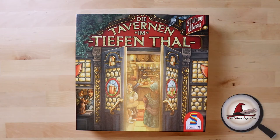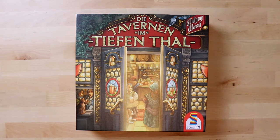Hello everybody and welcome to Board Game Inquisition, where we are fans of board games both new and old. Today we're going to be unboxing Die Tavernen im Thiefenthal from Wolfgang Warsch. You may know him from such other hit board games as The Quacks of Quedlinburg, The Mind, and a whole host of other things. This is from Schmidt Games.